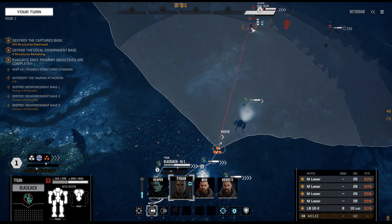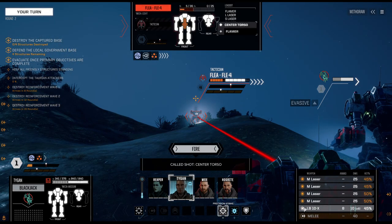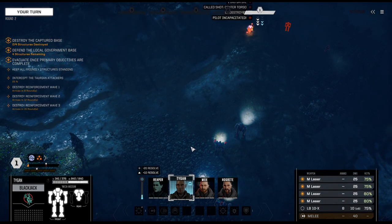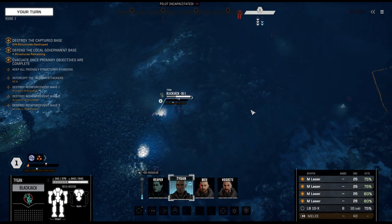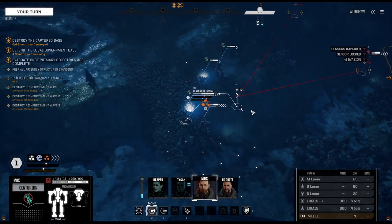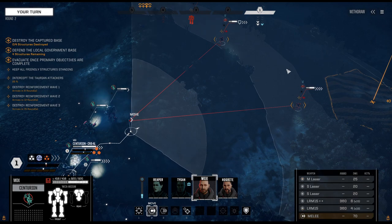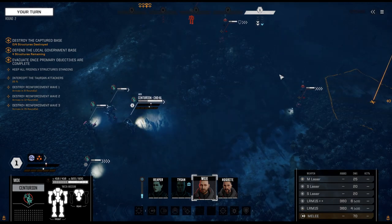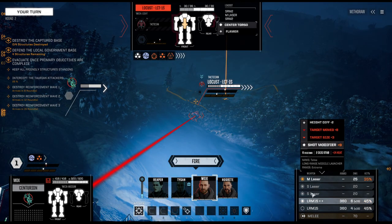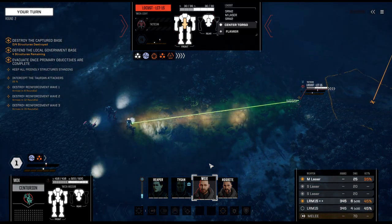Tygen begins to move up. We can precision strike — let's not waste our LBXs. That's why we're not riding a Flea or a Locust; those are living sarcophaguses if you get trapped in one. We're just using one medium laser and a few LRMs — I don't want to waste too many.